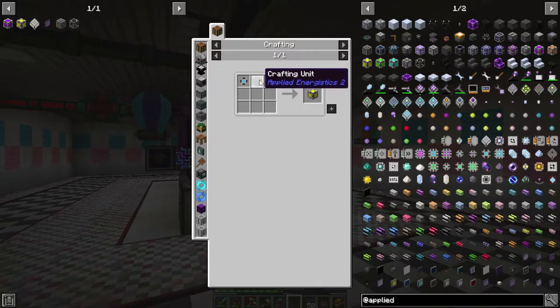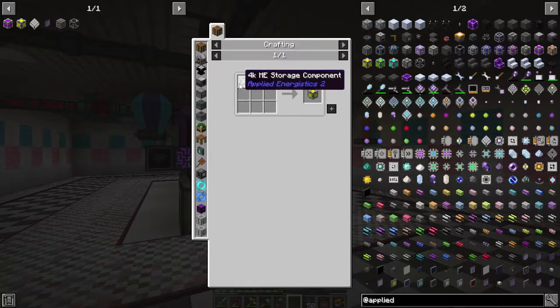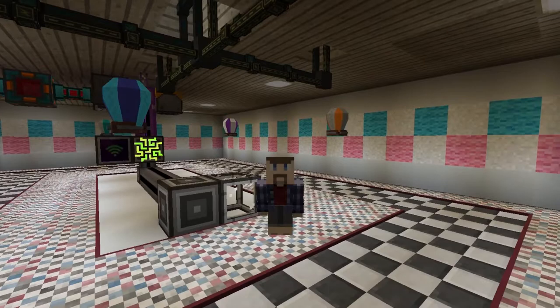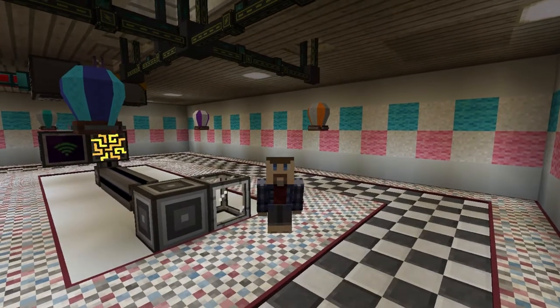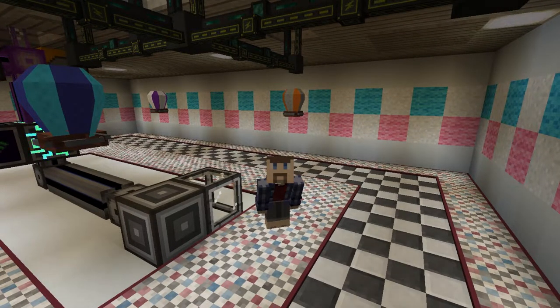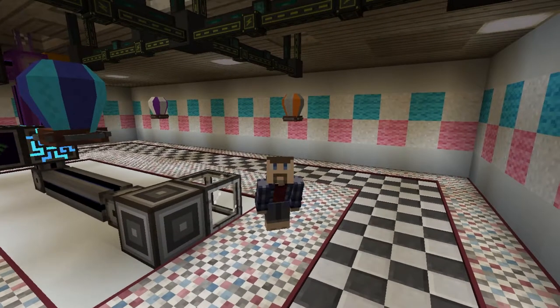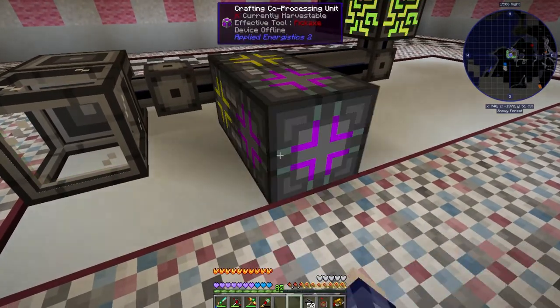To make the crafting storage you use crafting units — I've gotten six out of loot boxes — along with a storage component. There's a whole series from 1k to 64k that increases in complexity, because a 4k requires three 1k ones, and it stages up like that three-of-the-previous-tier all the way to the top. I'm going to start with a 4k just to get this going but I'll eventually replace them with 64ks. The crafting co-processor is just a crafting unit combined with an engineering processor, so it's much easier to make. Once made, you connect them to your network, place them together in a rectangle, and you'll see them turn on.